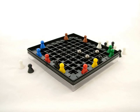Black Box is played on a two-dimensional grid. The object of the game is to discover the location of objects — represented by metal balls in the Waddingtons game and by yellow balls in the Parker Brothers version — hidden within the grid, by the use of the minimum number of probes.